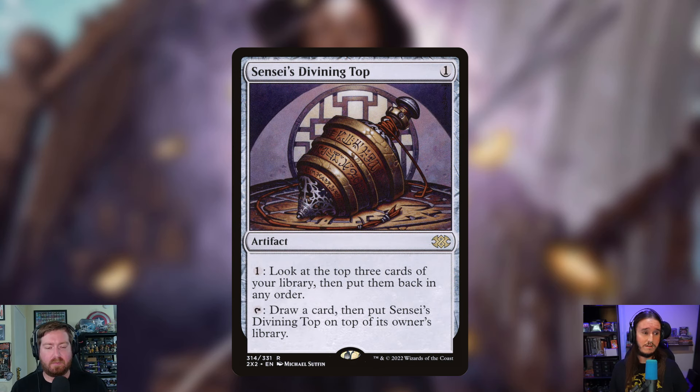Sensei's Divining Top is also being added. For one mana it's an artifact — pay one to look at the top three cards of your library and put them back in any order, or tap it to draw a card and put Sensei's Divining Top on top of your library. It's a fantastic way to look at the top, stack it properly, or just flip it. This card is really good in miracle decks — it might be the best top-deck manipulation in the whole format.